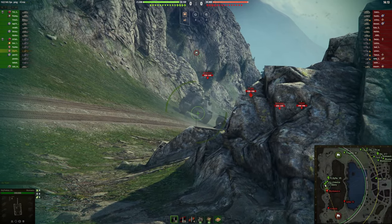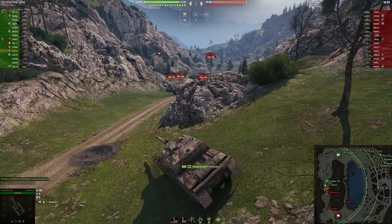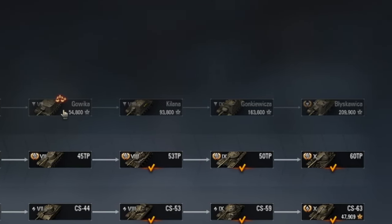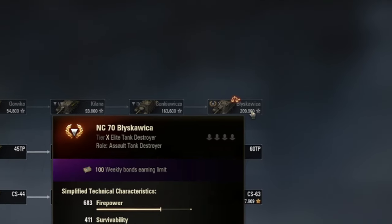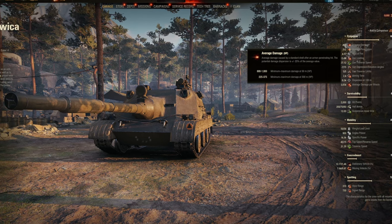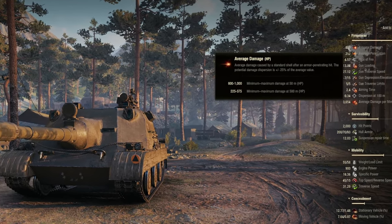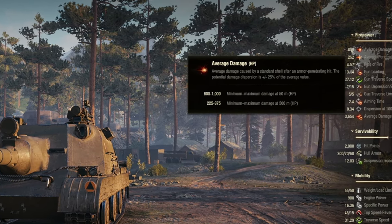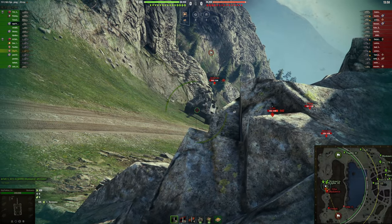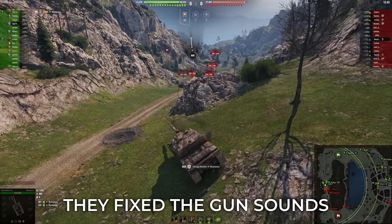Massive update 1.24.1 — here's all you need to know. The biggest addition is the new Polish tank destroyers, starting from tier 5 all the way up to tier 10, the NC-70. Tiers 8, 9, and 10 get a brand new mechanic: deep rifled guns and star trace shells, where damage is based on distance. Alpha damage varies from 300 if you shoot at 500 meters away, all the way up to 800 alpha damage against tanks within 50 meters.